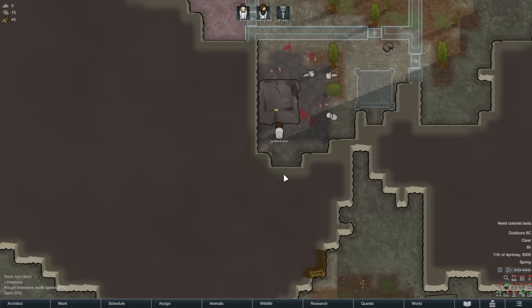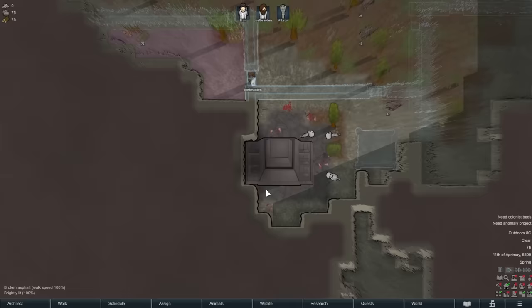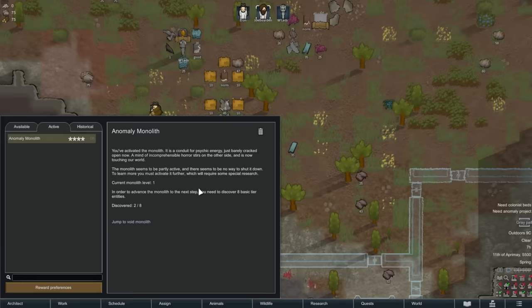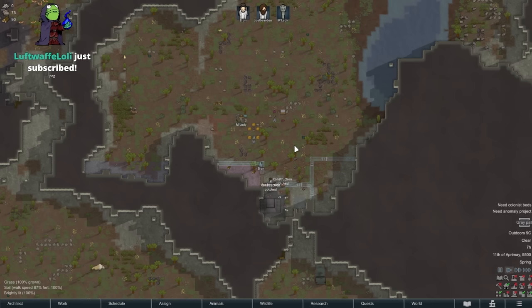We're going to allow Joe Bearden to begin the occult summoning right now. After all, he is our famed cult leader. It's already taken out three tiles of the mountain - it distorts reality all around it. We unlock the anomaly research category, building category, and the entity codex. We can study anomalies. The Anomaly DLC is basically going to be our entire quest arc here - we're just going to ignore most other stuff.